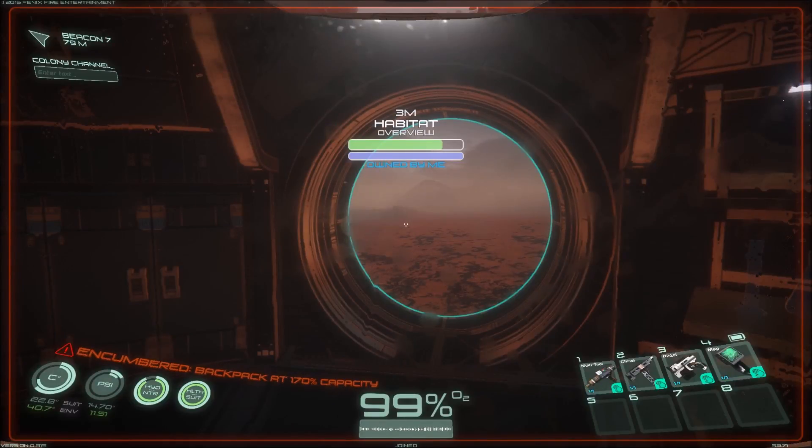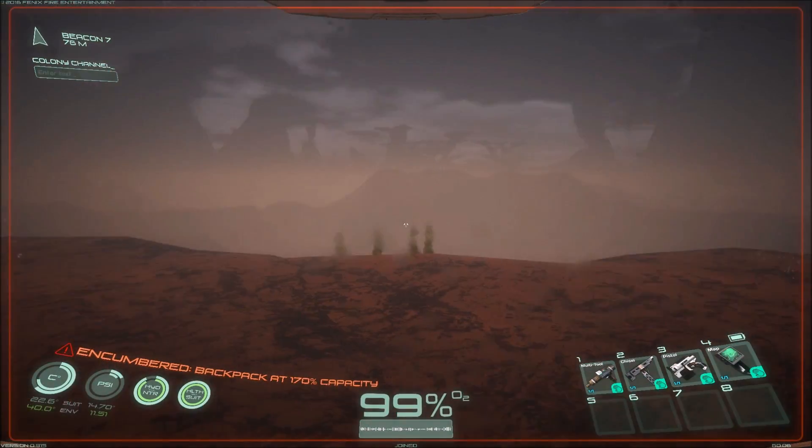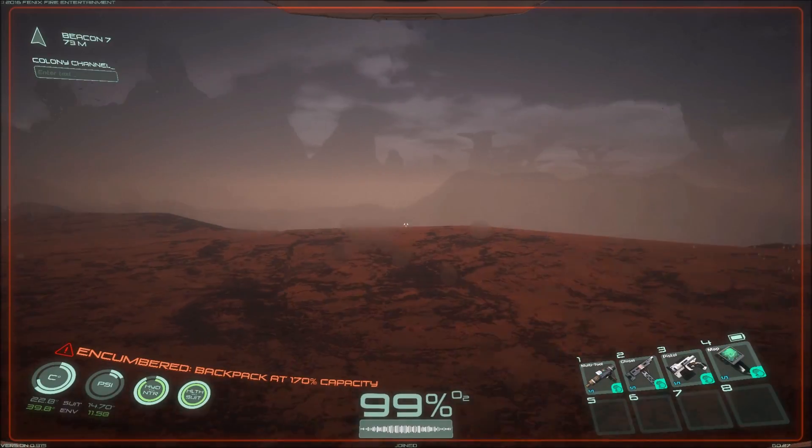Hi everyone, this is Johnny Ono's and I'm playing Osiris New Dawn. In this Let's Learn episode, I'm going to show you how to collect hydrogen, make some plastic, and the logistics behind it.